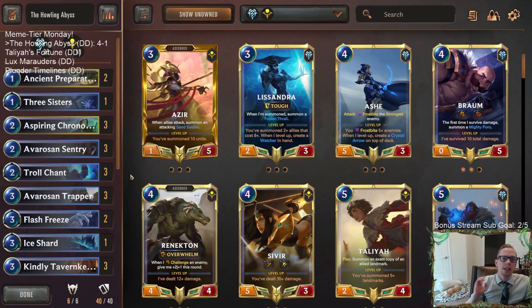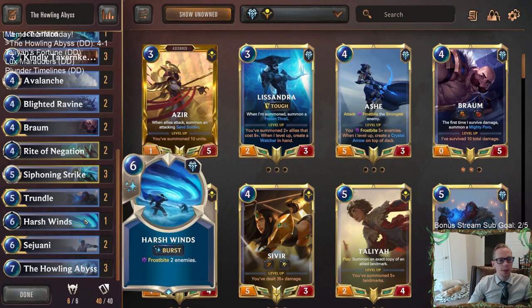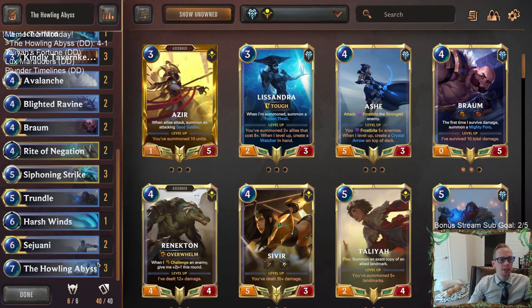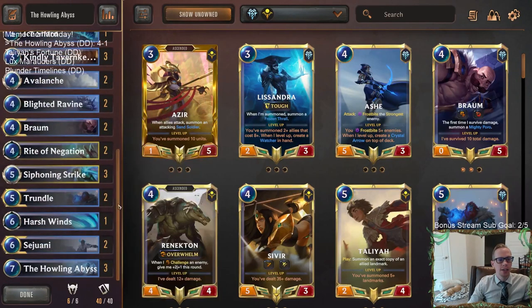That's it for the Howling Abyss deck. For those watching later on YouTube, hit that like button and feel free to leave comments — let me know what you think of the deck or other decks you want to see on the channel. I really enjoy playing Howling Abyss and Siphoning Strike — these are cards I really like, along with Braum. I'm definitely going to play this deck again in Ranked, maybe after the seasonal tournament. Thank you so much for watching and I'll see you in the next video.